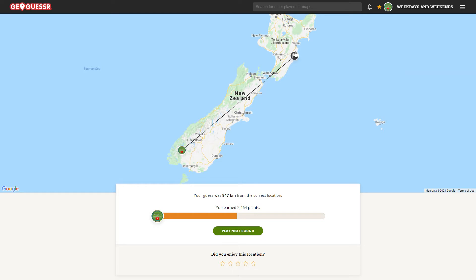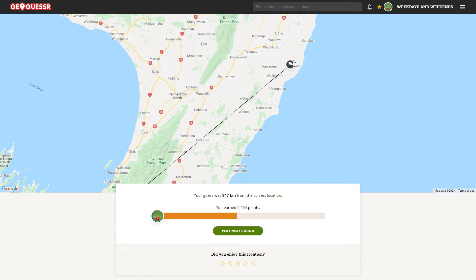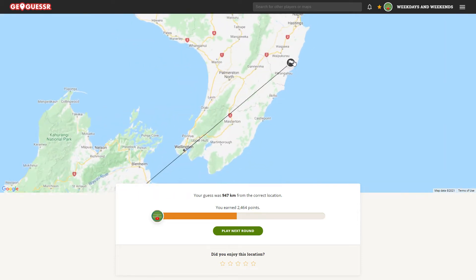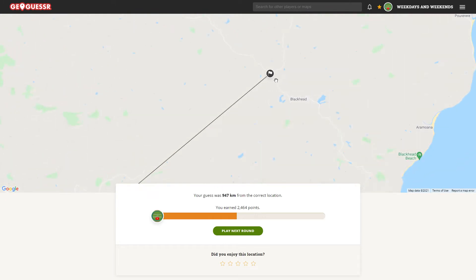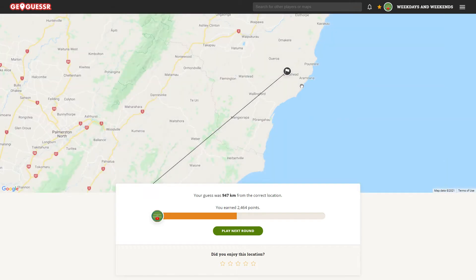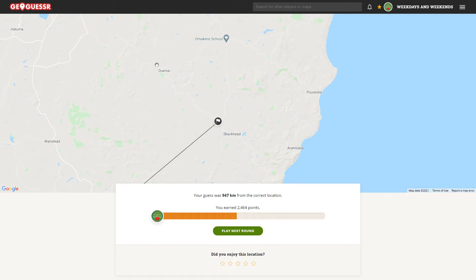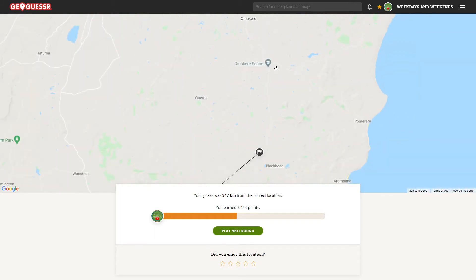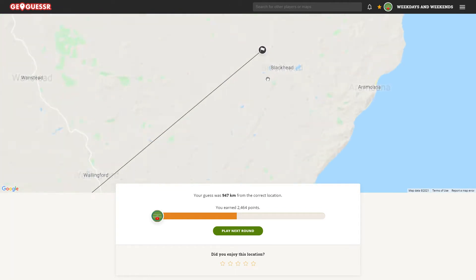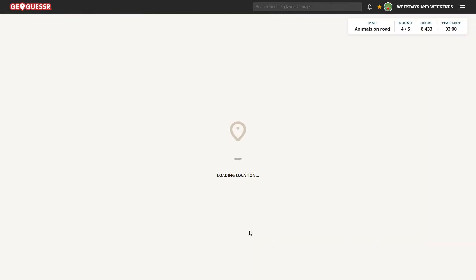Oh, way up here - I think I only just got the marker in time. The ocean must have been southeast. I think we got out to somewhere near here; it must have been very remote. Trying to find somewhere there - 'Black Head'. I feel like I should have gone the other way again. Anyway, 2,464 - not doing too well here. Let's go again, Round 4.